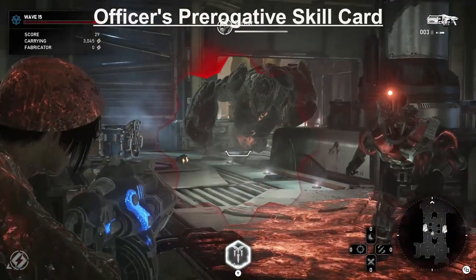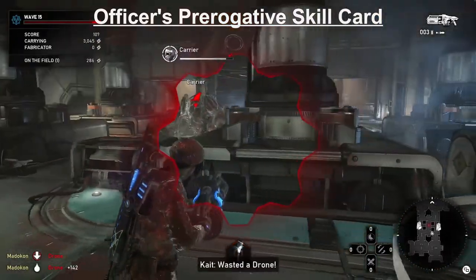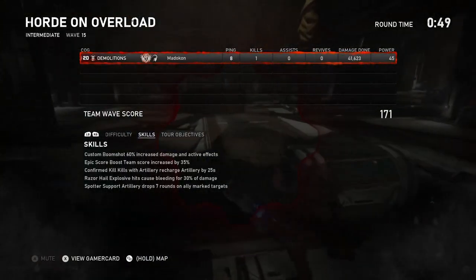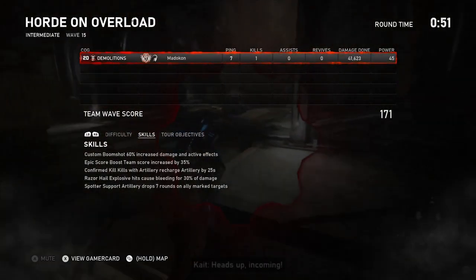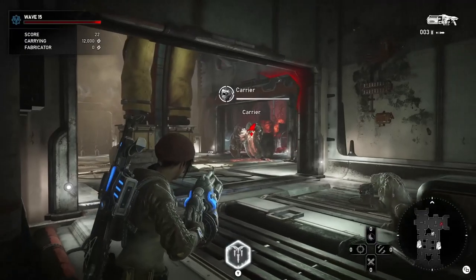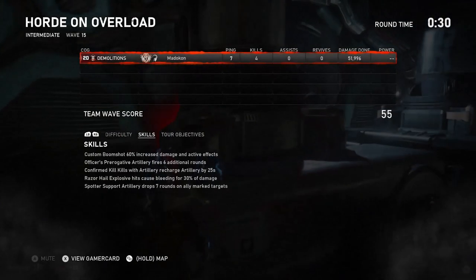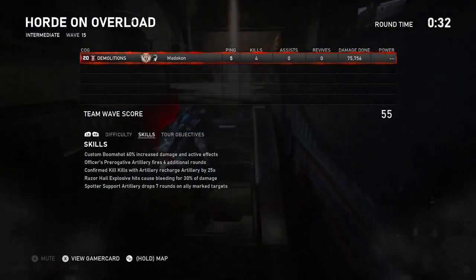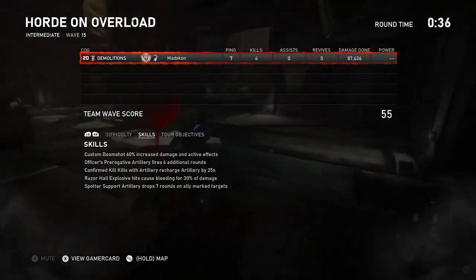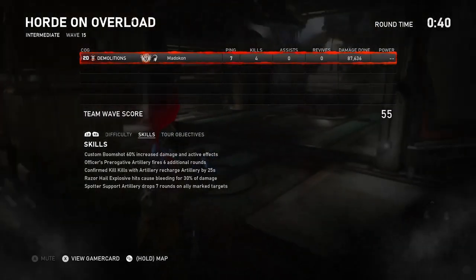Here I'm going to showcase the Officer's Prerogative skill card on using your ultimate on bosses, because with it on you do twice as much damage, at least usually. In this case it was not on, and we did over 41,000 damage. Here it is with the Officer's Prerogative skill card on — and as you can see, we did over 87,000 in damage. So that skill card is great for bosses if you'd like to bring it.